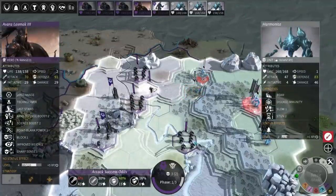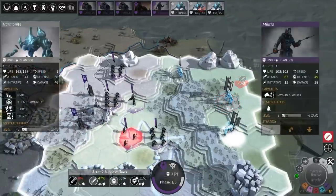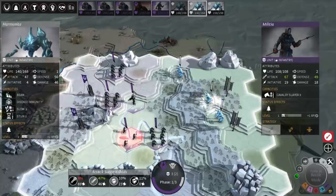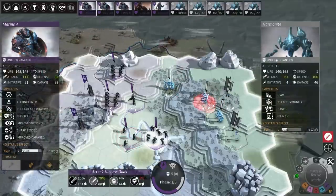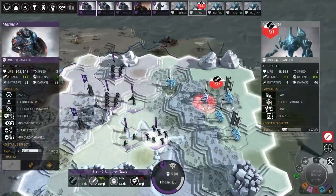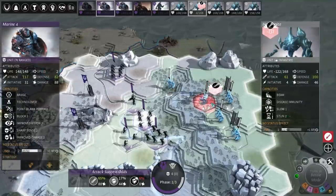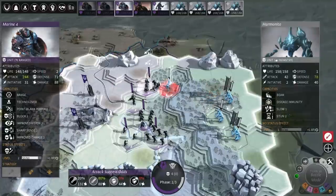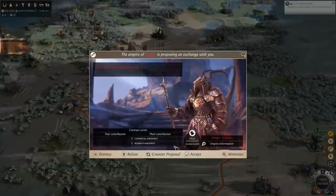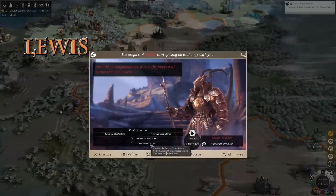Two shot. I think I'm gonna be fine, actually, because the reinforcements are gonna come in slowly and they can only move one tile per turn. They're gonna get ruined. Take that. There you go, Lewis — I've sent you a deal. A deal? Yeah, there's something on the table. A commercial agreement and a research agreement.